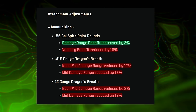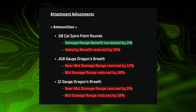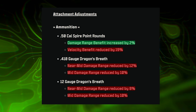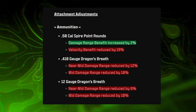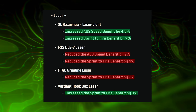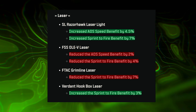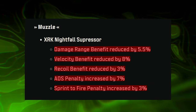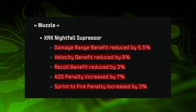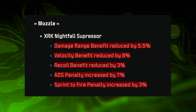For attachment tuning, ammunition nerfs hit the 410 Dragon's Breath and 12 Gauge Dragon's Breath, while the 50 Cal Spire Point rounds got a buff to damage range benefits but a nerf to velocity. For lasers, the SL Razor Hawk Laser Light and Verdant Hook Box were buffed, but the FSS OV Laser and FTAC Grimline Laser both saw nerfs. The XRK Nightfall Suppressor saw a nerf across the board.